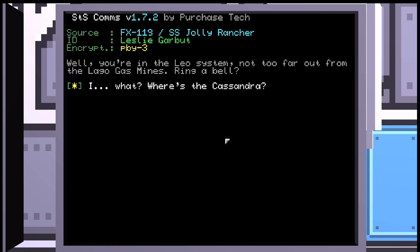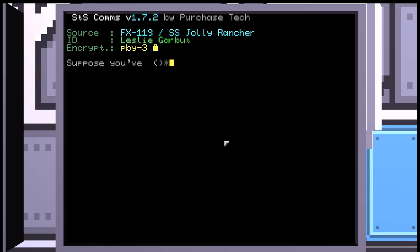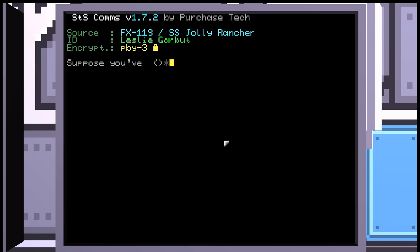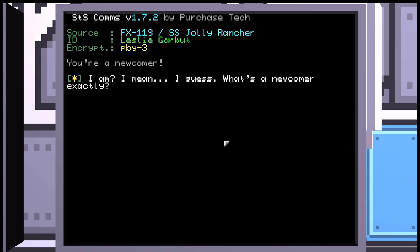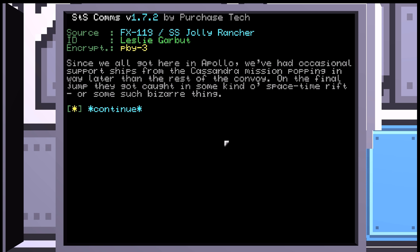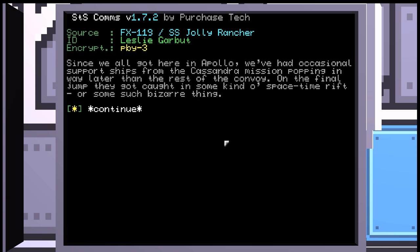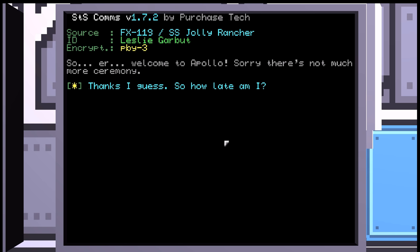'I... What? Where's the Cassandra?' 'The Cassandra? Are you high?' 'Well, relative to the nearest planetary body with the ground, I'd say probably yes.' Suppose you've got to be a little sarcastic to keep from going nuts out in space. 'So where are you really headed?' 'The Cassandra — she should be here with the other support ships.' 'Oh, I see what's happening here. You're a newcomer.' 'I am? I guess. What's a newcomer exactly?' 'Since we all got here in Apollo, we've had occasional support ships from the Cassandra mission popping in way later than the rest of the convoy. On the final jump, they got caught in some kind of space-time rift. They end up getting here all right, but way later than they should.' 'How many others has it happened to?' 'About a dozen or so from what I read in the papers. So, welcome to Apollo. Sorry there's not much more ceremony.'